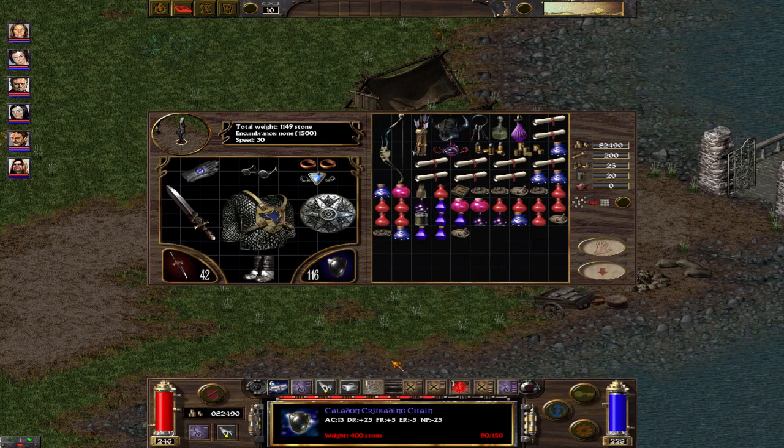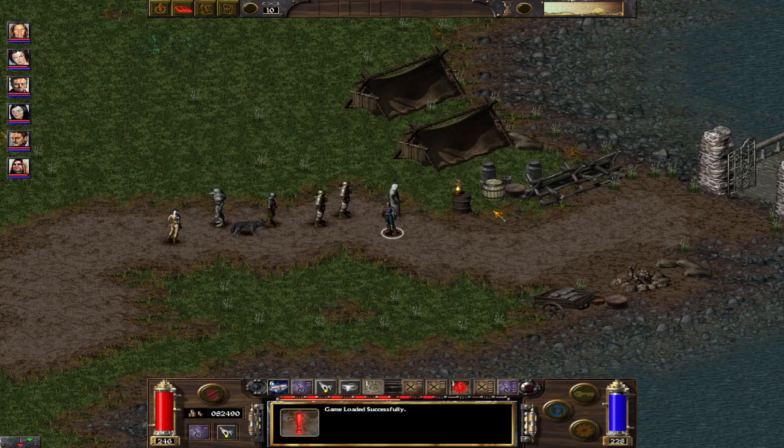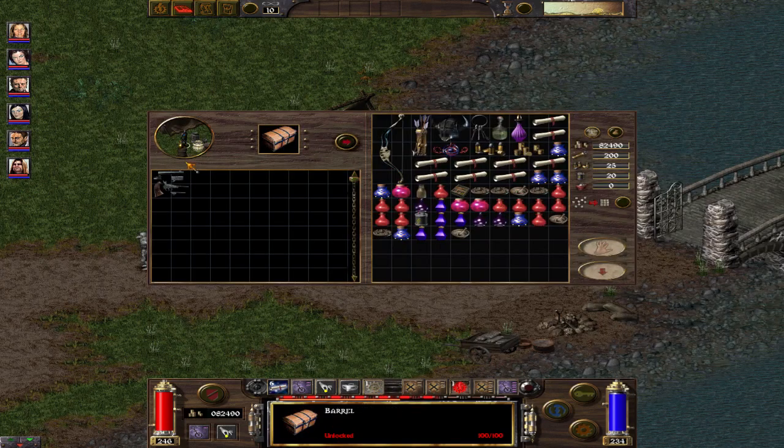You take a lockpick and drag it to your quick case slots. In my case it's key number 5. Then I click 5 and click on the object I want to lockpick.